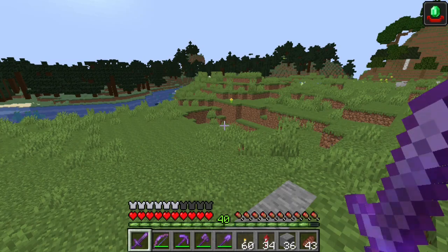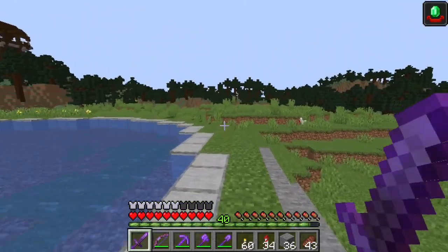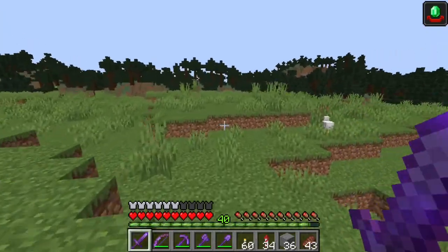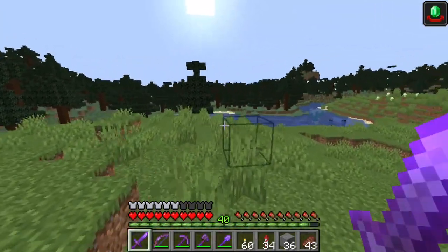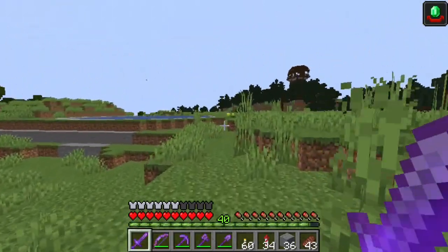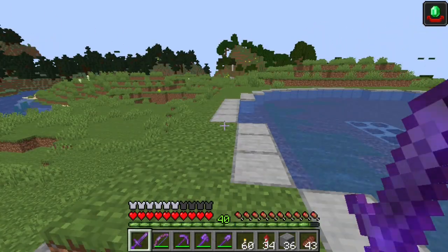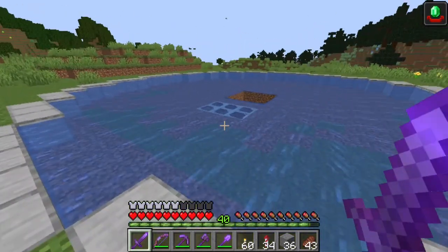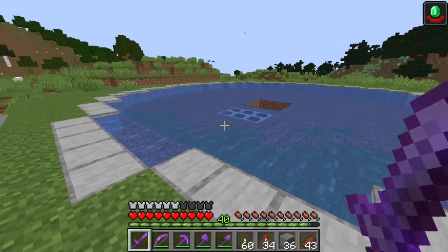You want a smooth beeline straight to the water no matter which direction the raid comes in, and they will come in from 96 blocks around the village center. You can also build this by your base to take advantage of passing patrols, but don't build it so close that raiders start messing with villagers you already have in your iron farm or villager breeder. I'd say build it at least 128 blocks out from your base.